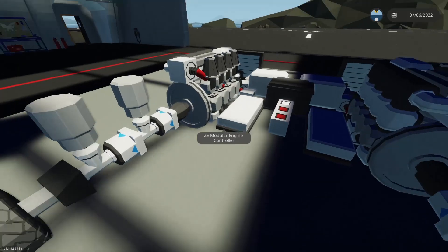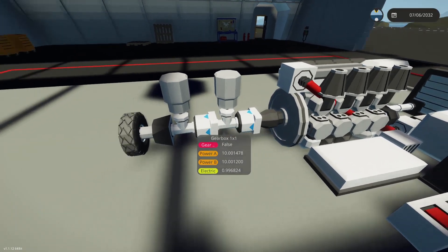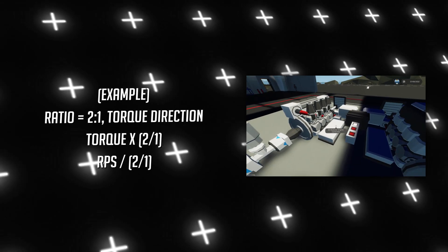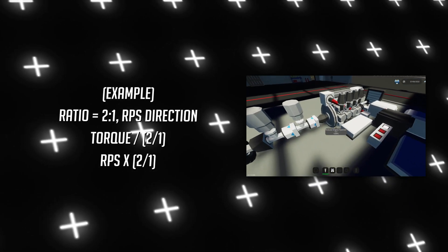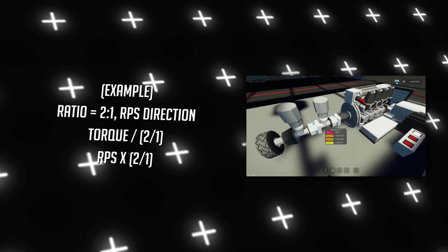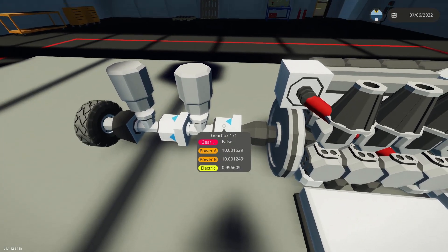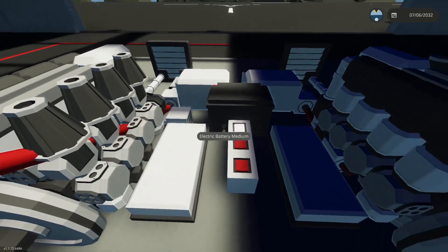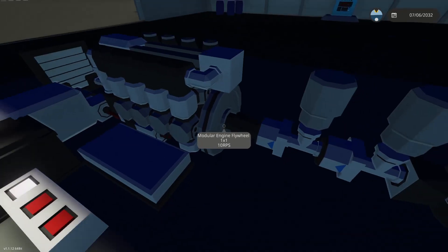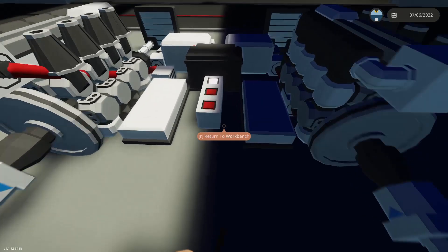Now we're going to add two gearboxes set at a two-to-one ratio. Based on the direction the gearbox faces, it will either multiply torque by two and divide RPS by the ratio, or multiply RPS by the ratio and divide torque by the ratio. A gearbox facing away from the power source multiplies torque by the ratio and divides RPS; one with arrows facing toward the power source multiplies RPS by the ratio and divides torque.